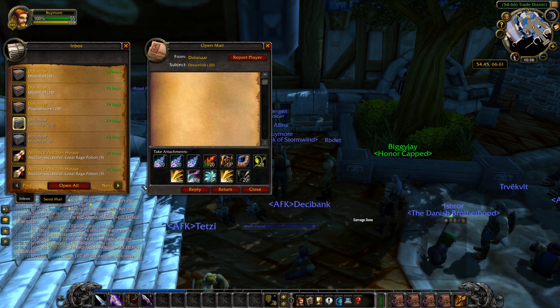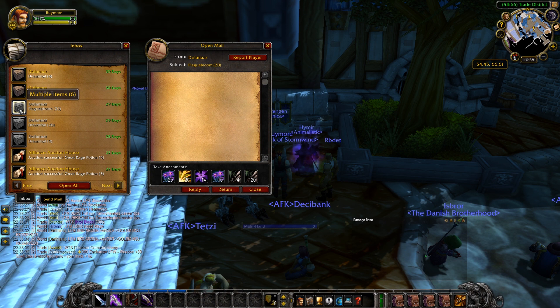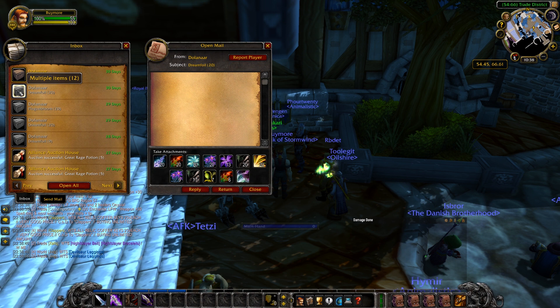With the current prices on my server that means we got 50 gold worth of Dreamfoil, 46 gold worth of Gromsblood, 17 gold of Mountain Silversage, 4 gold of Golden Sansam, 25 gold of Plaguebloom, 16 gold of Sungrass, 1 gold of Purple Lotus, 3 gold of Arthas's Tears, 5 gold of Goldthorn, and 1 gold of Khadgar's Whisker. The 1 Liferoot is worth a silver so we're not going to count that. All in all, that means we made 168 gold of herbs in 10 hours, which gives us an estimated gold per hour of 16.8 gold.